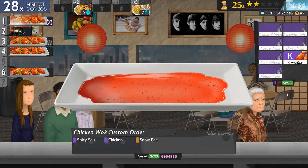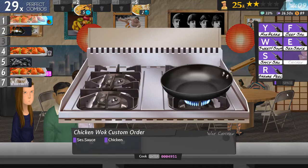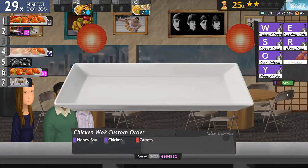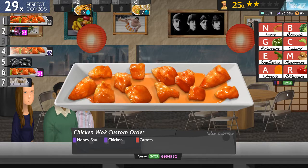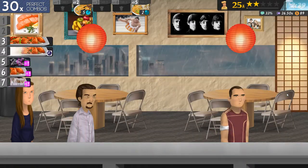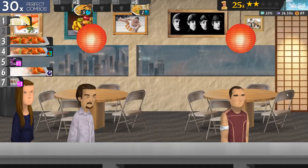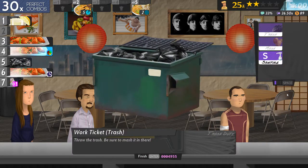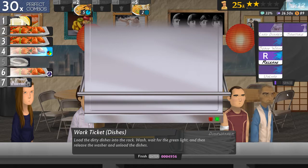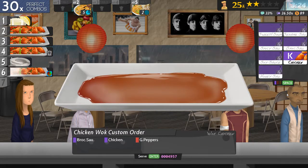Spicy chicken and snow peas. Oh — and this is where everything goes horribly wrong. Honey, chicken and carrots. Two is that. Number six is beef sauce and chicken. This is where I've got a problem. Can I get to number four before it burns? Apparently I could.